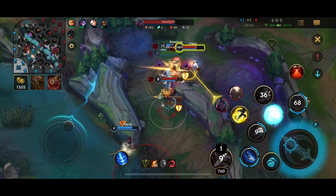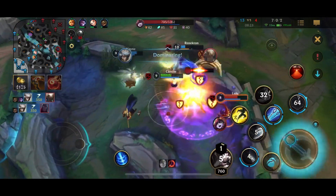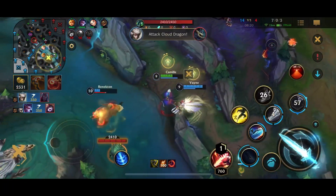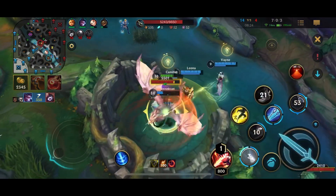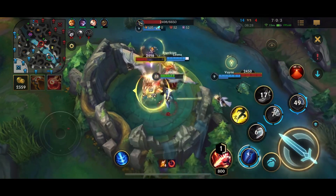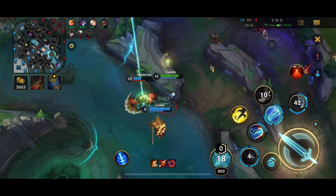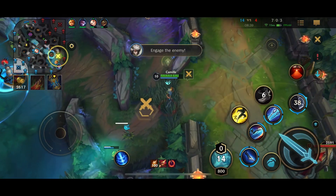Notice how I targeted the Varus but ulted the Pantheon. I want you to comment down below if you figured out why that happened — even though I locked onto Varus, why it ulted Pantheon. It's actually something really useful you can do with the bushes. What happened was I lost sight of the Varus for a split second, so the ult retargeted to Pantheon.